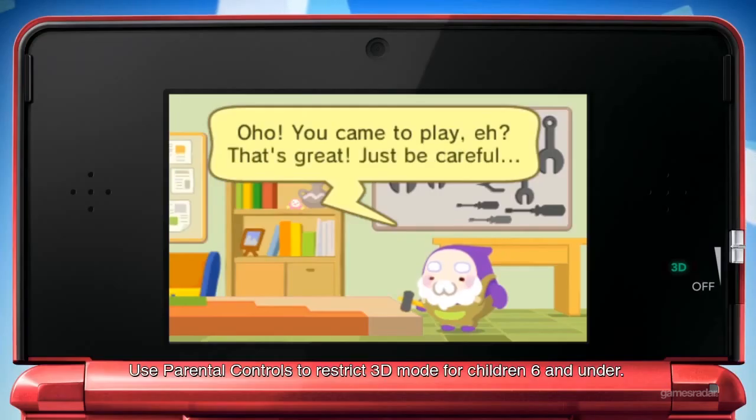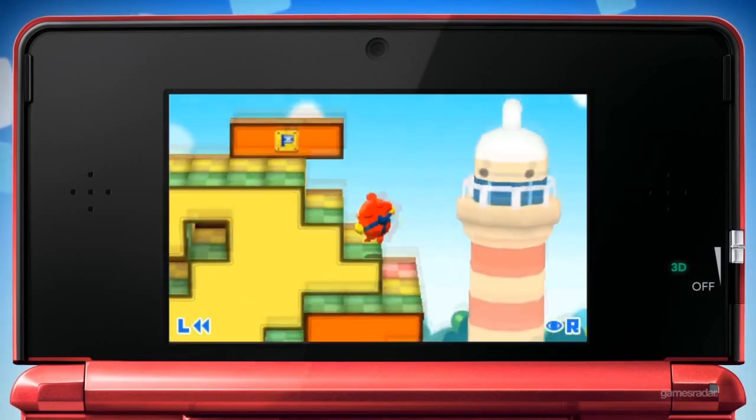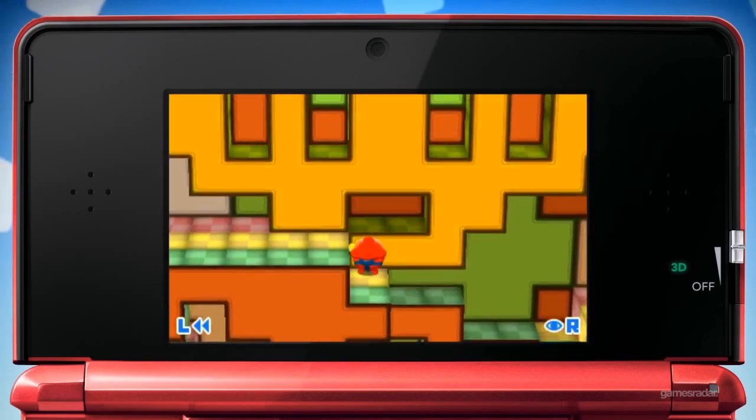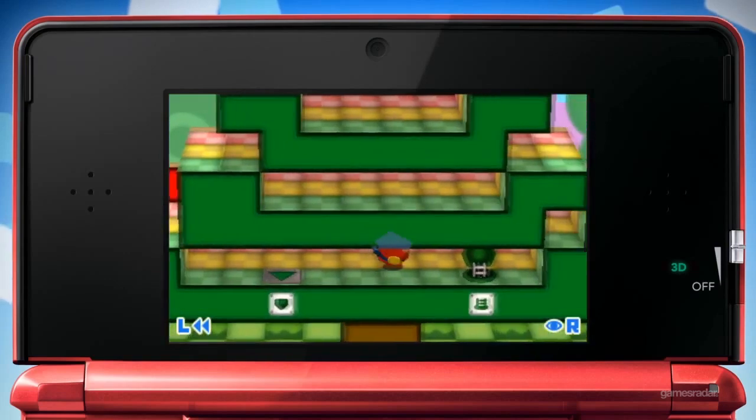Pushmo recently dropped on 3DS, and this puzzle game is winning over gamers left and right. This quirky mix of 200 3D block puzzles forces you to push and pull objects to stack, so that your characters can leap and jump to freedom. Its unique approach to the genre ensures that you'll be playing it for quite some time.